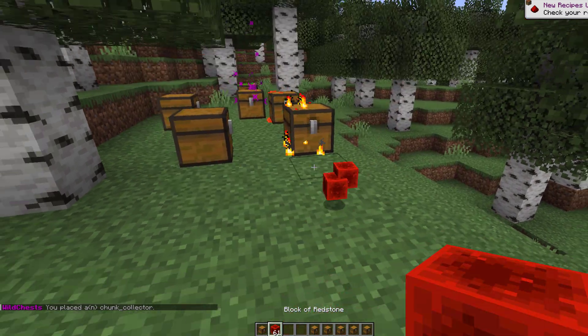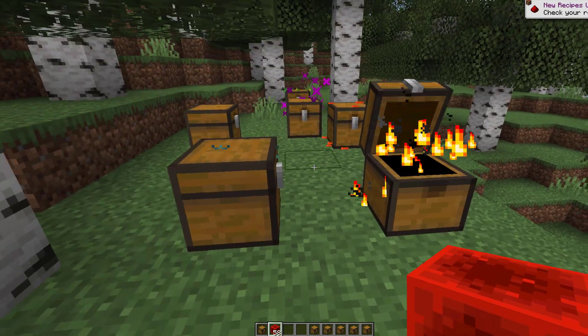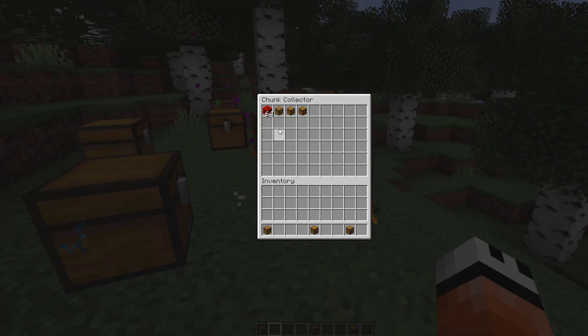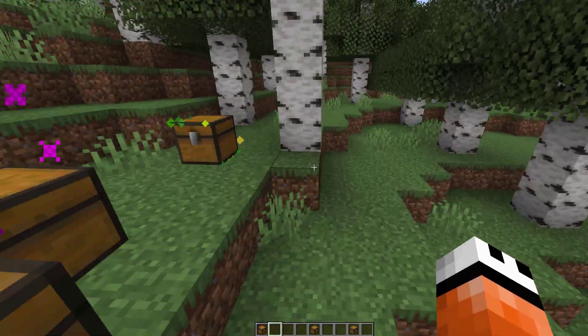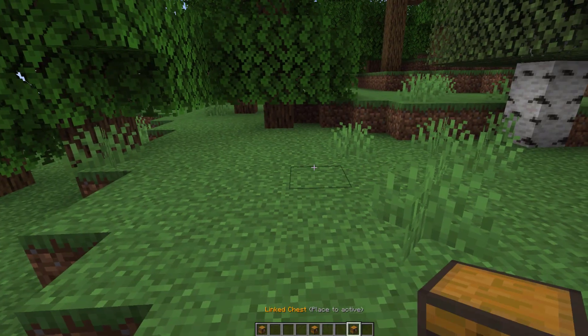Then we have the chunk collector. This one is pretty awesome — it allows you to collect items that fall nearby; it will kind of suck them up. As you can see, if I were to just drop items, they will get sucked into the chunk collector. That would also be good if you were doing some mob farming or something similar.